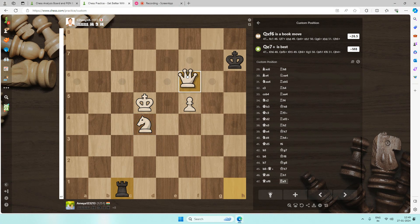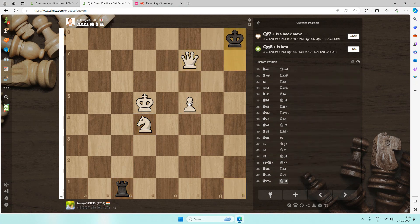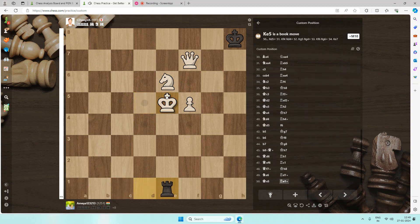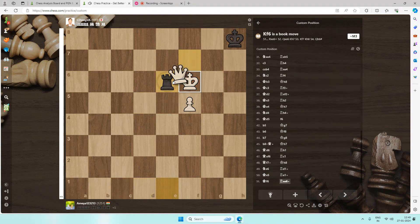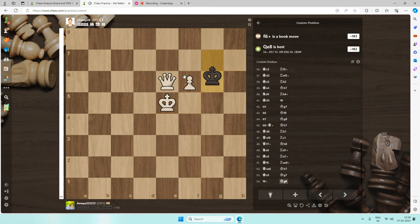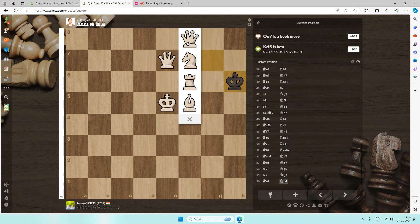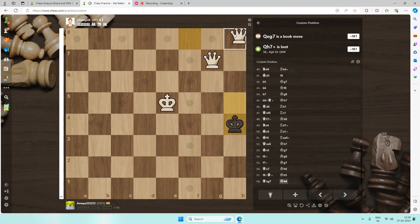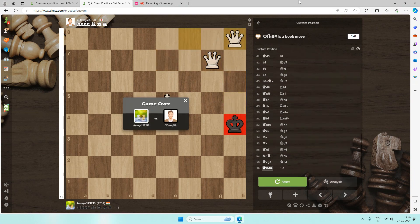What do I do? Check. Should I try a mate? I can promote — queen! Yes, I'm winning and it's mate! The computer thinks everything is a book position since it hasn't been in a position where White is down a rook. So I couldn't beat C Dog V down a queen, but I can beat him down a rook.